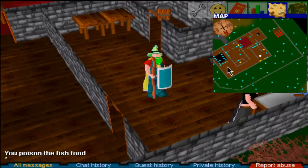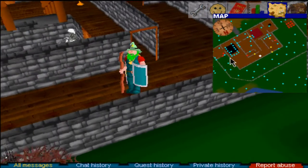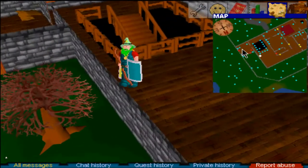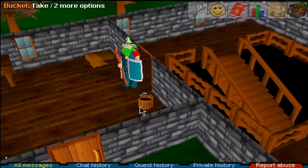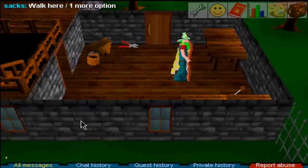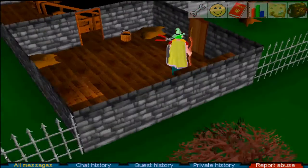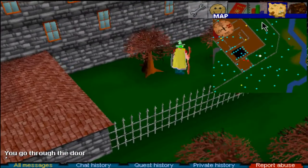Come out here, go into this room, and there will be some items on the ground. Pick up the spade, then come outside and go all the way around the building.